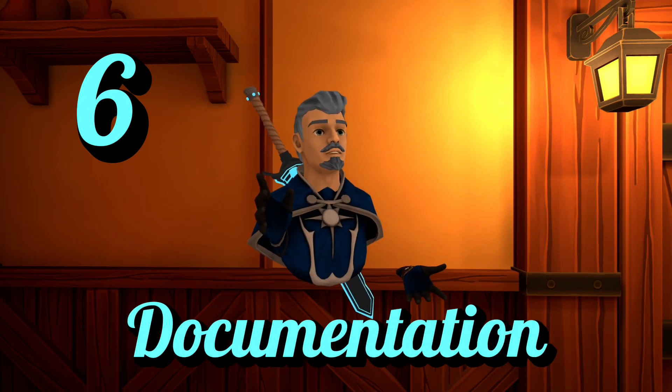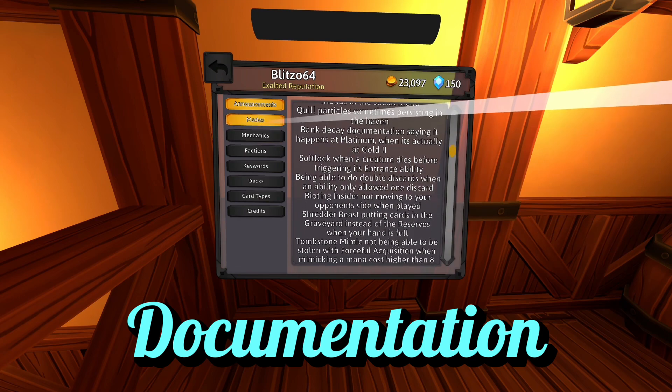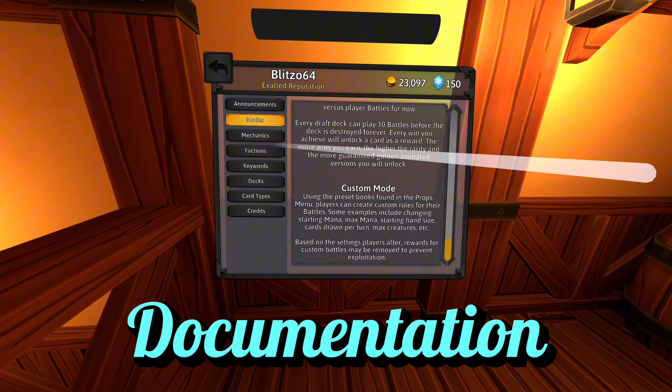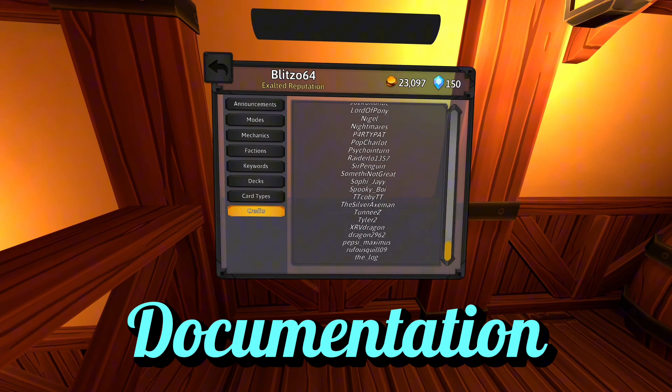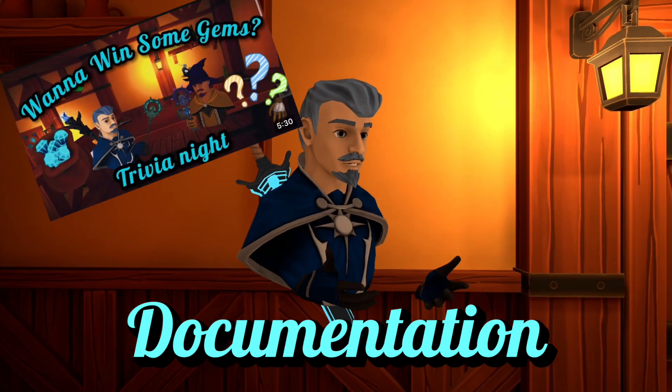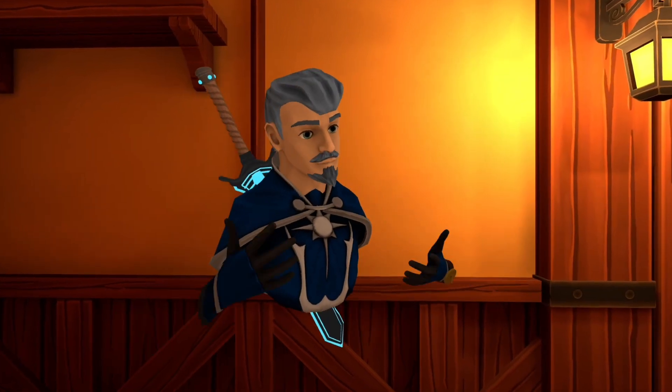But how can you battle if you don't know the rules? Number six: documentation. In the settings, by clicking documentation, you can see the patch notes, battle rules, faction mechanics, keywords, and even deck tips. Pretty much everything you need to know about the game is right here — except links to my other videos, but if you're already watching this one, chances are you've seen the rest.